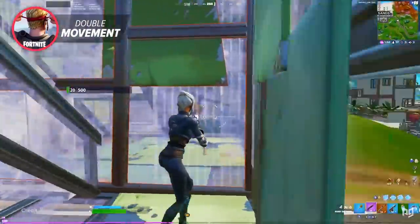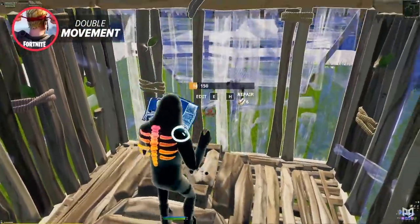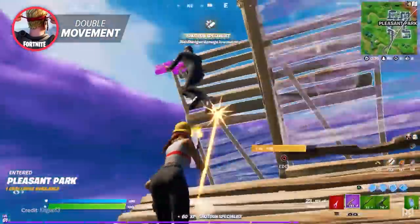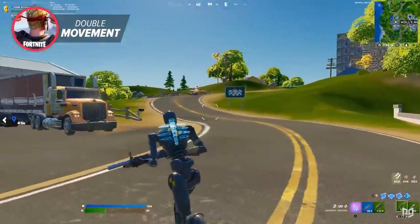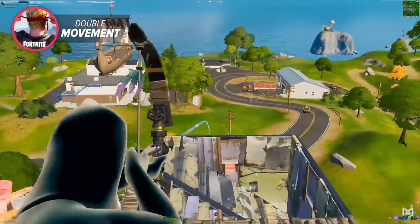When close-range fighting in a box fight, take advantage of your range of motion while moving left to right to throw off the enemy's aim. Mostly go towards the right of the player while spraying, since you'll be on the left side of the enemy's screen with less field of view, making it harder for them to see and aim at you. Don't be too predictable though — go left sometimes, and throw in a crouch and jump shot. Even while rotating, moving left to right sharply will throw off any enemy crossbow shots coming your way.